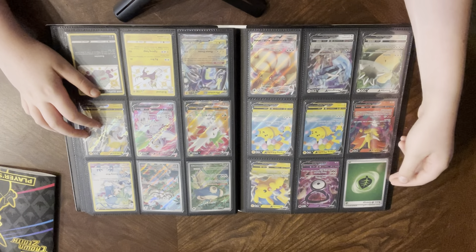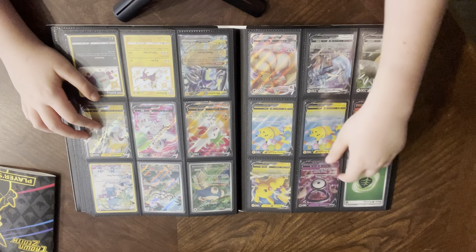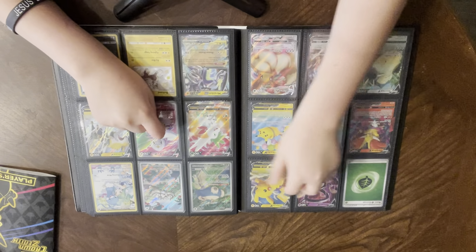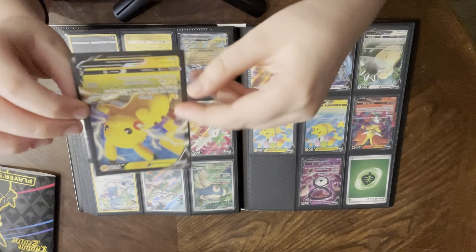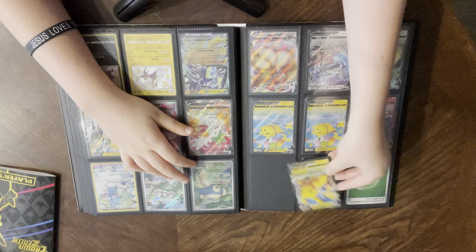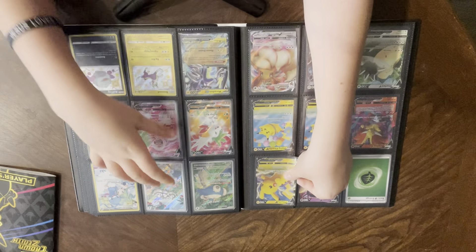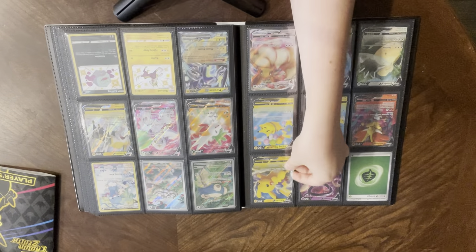We have a holo Leaf Energy, basic Unknown V promo, and Pikachu V. My Shining Fates Charizard V Max that I pulled was in the same exact box as this Pikachu promo. I pulled it as the last pack — the Charizard pack — on my birthday when I got that from my mom. She let me go to GameStop and pick out like three things.